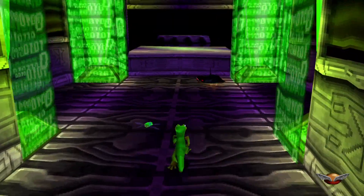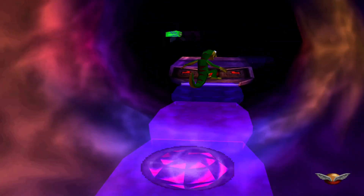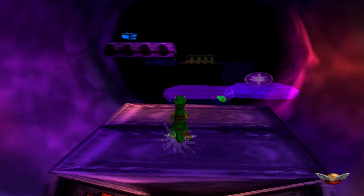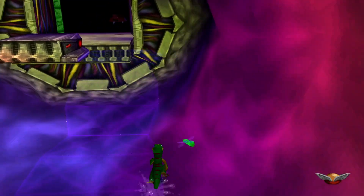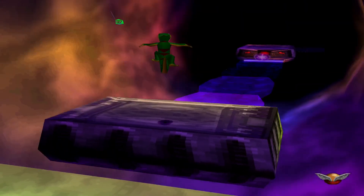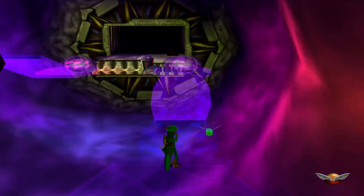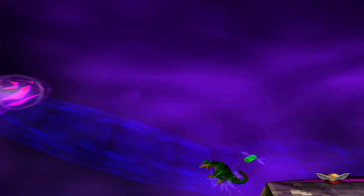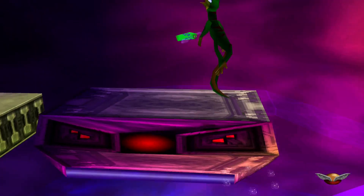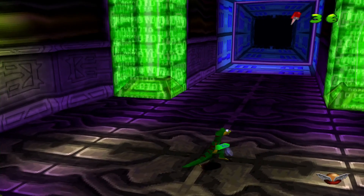Where does this take me now? Looks like another platforming section — technically all of this is a platforming section because the game is a platformer. Either way we can make some more progress throughout here. If I fall off, I'll just get pushed back, which is an annoyance but not a big deal. The visibility here can be a little bit of an issue. Also, I can only have one health fly around me at max health at once, so there is no benefit to going in there because it wouldn't even give me a bonus life.